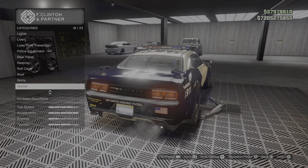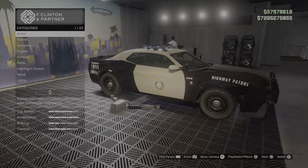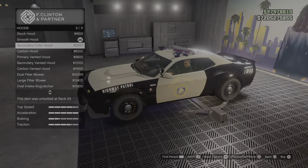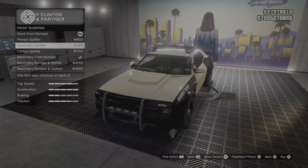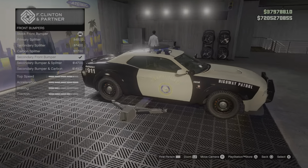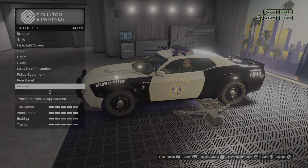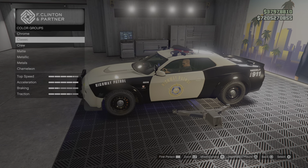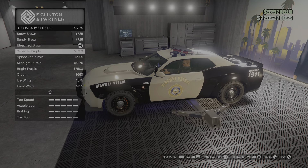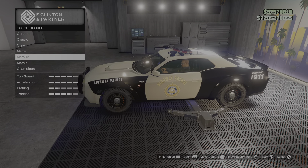No spoiler needed. Suspension — nope. Transmission — yes. Turbo — yes. Wheels are stock. Let me check the hood real quick just to see how it looks. For front bumpers — is that too much? I actually don't know what the real highway patrol looks like before doing this — I have no idea what pattern is on it.